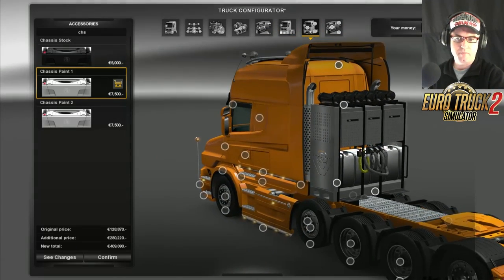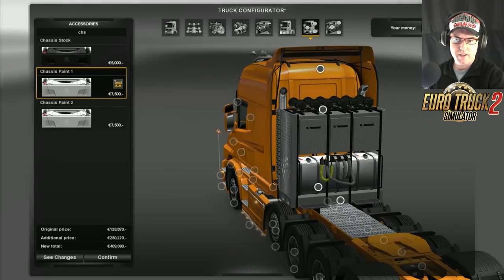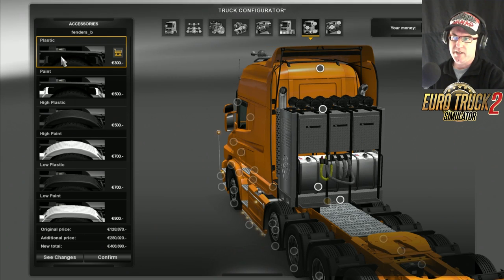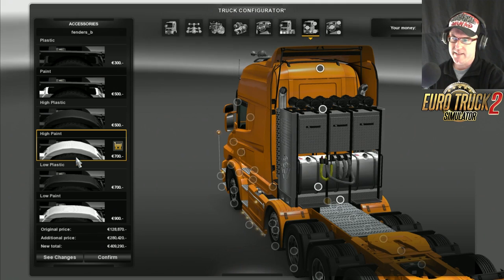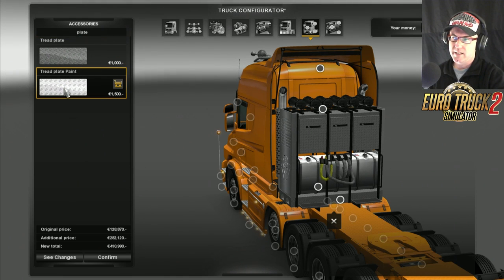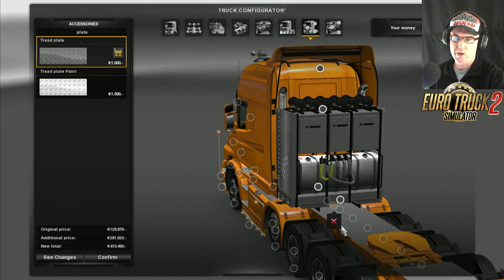Now here comes the fun part. Right there - here are the wheel guards. You can get plastic, paint, high plastic, high paint, low plastic, low paint. I'm going low paint with this one. Then you get the checker plate and the tread plate, or tread paint. I'm going to put the just normal tread plate on - we call it checker plate here in Australia.